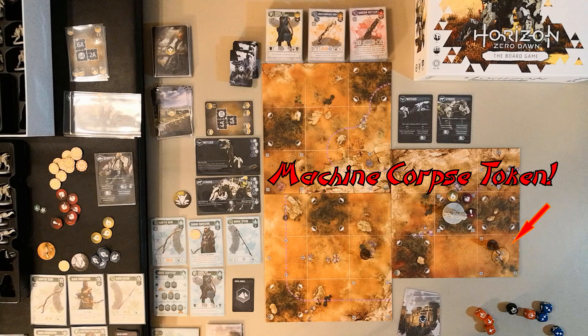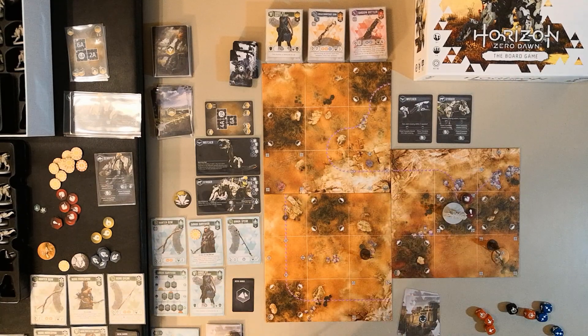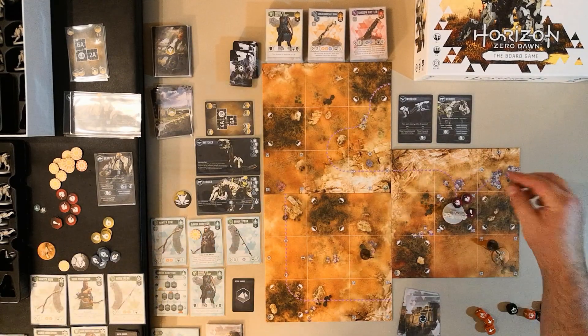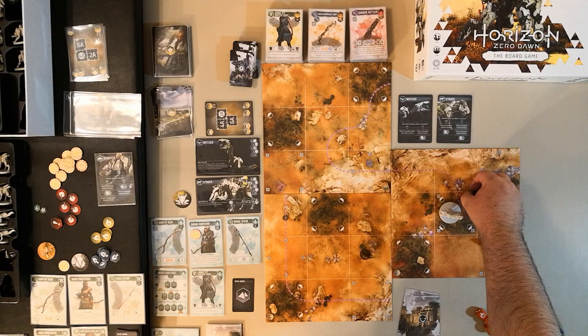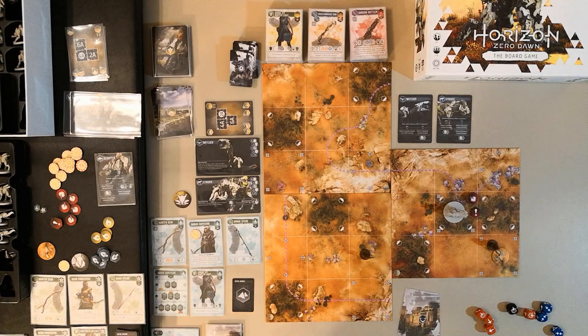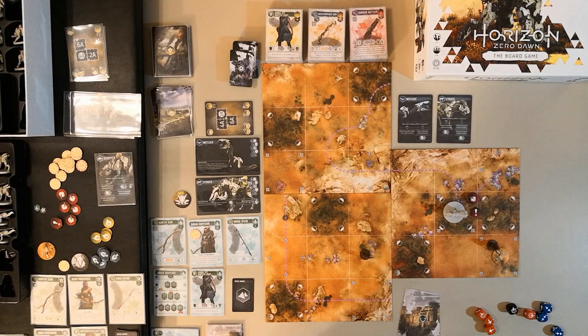After the enemy's attack, the fire effect is resolved — the Strider takes one damage from fire. It's now sitting at four out of six health. We go through the maintenance phase again. The enemy only has two health left and there's still machine salvage to grab, so we choose to keep going.